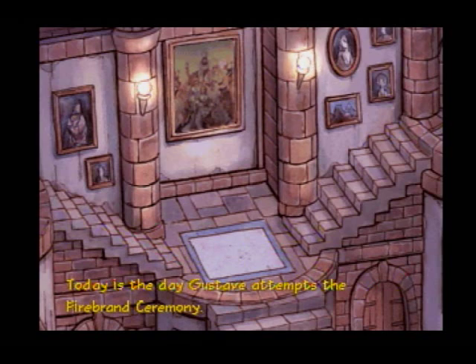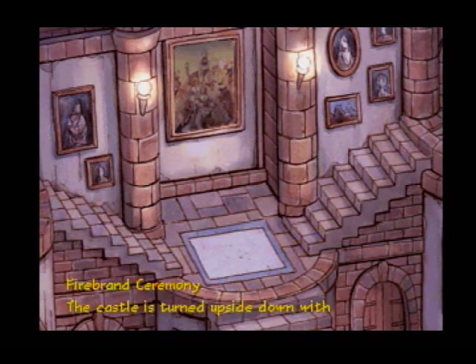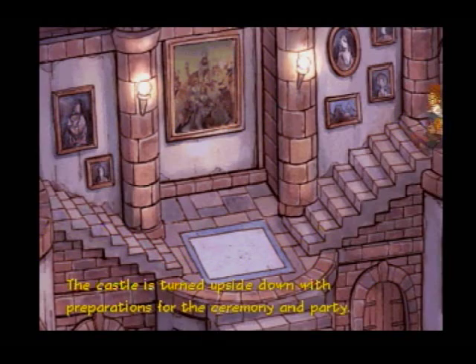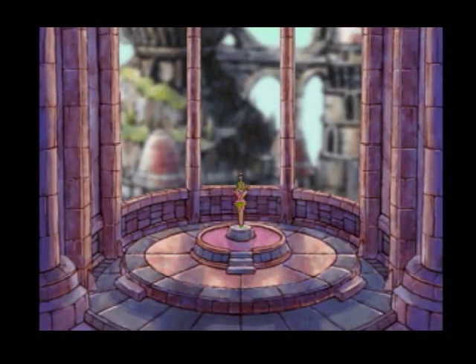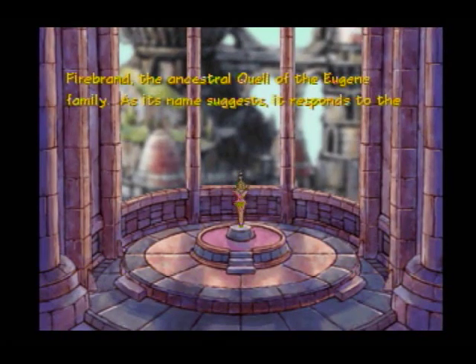I'm going to read this because the yellow text is a little hard to read. 'Today is the day Gustav attempts the firebrand ceremony. The castle is turned upside down with preparations for the ceremony and party.' That's the Firebrand — the ancestral quell of the Eugene family. Let me take a step back to explain.